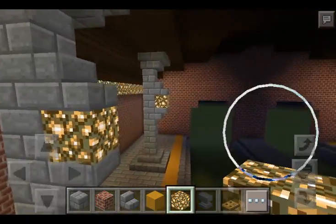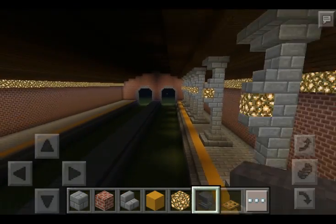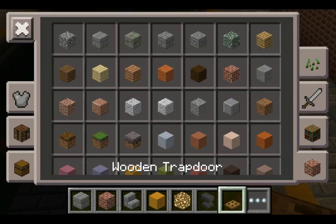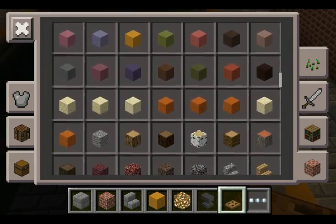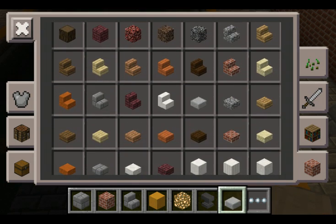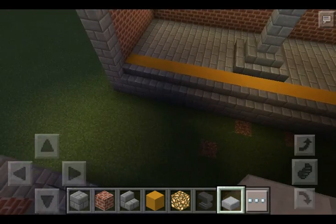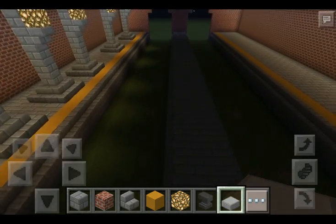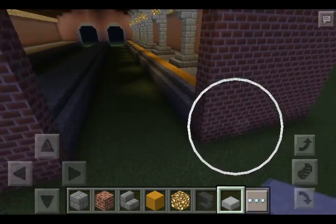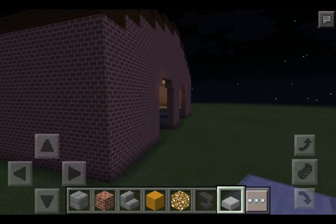I don't know what you guys think. I'm going to be using the anvils as rails, which I think would actually look pretty cool. I'm going to be using slabs for the little bits to make the track ties to make it look more realistic, and so forth and so on.